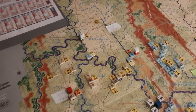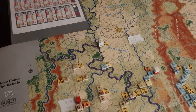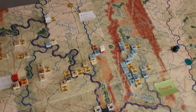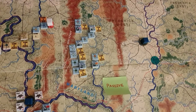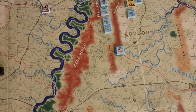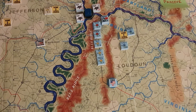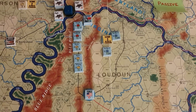This is the situation at the end of the 18th of June, before the supply phase. A lot of the Union troops are now north of the Potomac and they'll draw supply from that depot there to become fully supplied. There are some units still south of the Potomac — they will forage. None of them have moved except for those artillery units that don't draw supply, so that's not an issue.